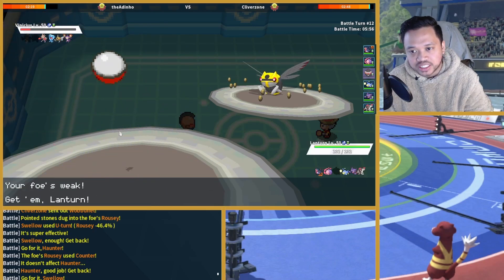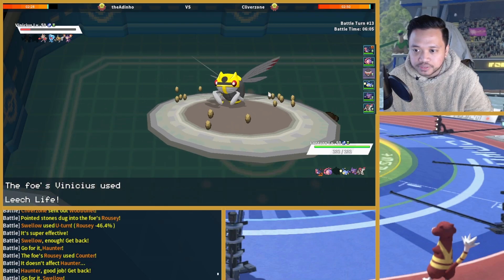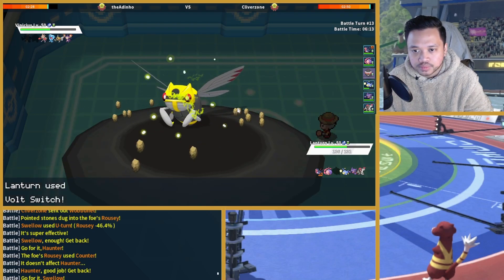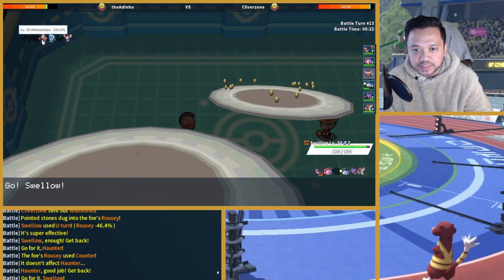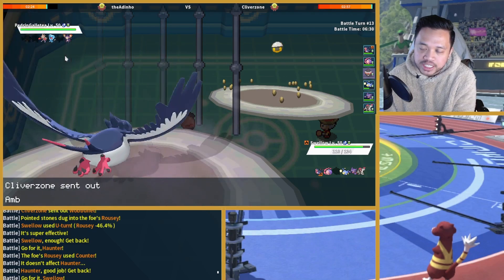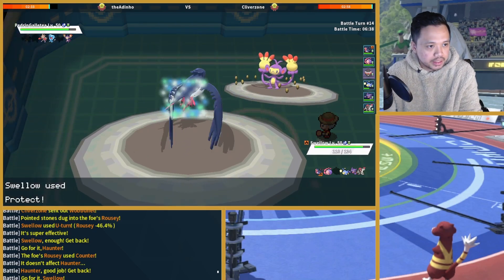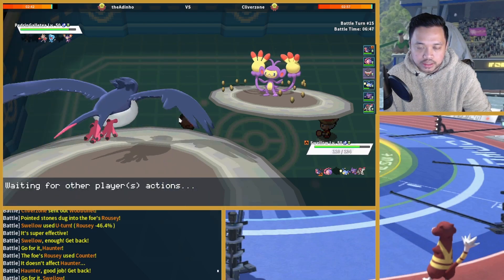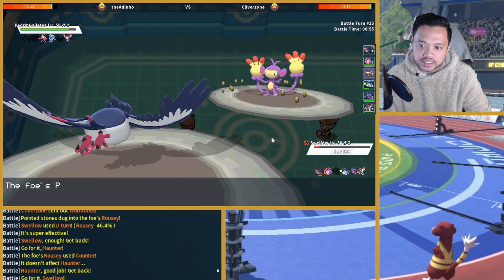I just go into Lanturn and we're clicking Volt Switch. He doesn't get the Speed boost there and clicks Leech Life. I'll get Swellow in again. We don't have Brave Bird unfortunately. I can Protect here on a potential move — Breakneck Blitz, Choice Scarved — there's no way. He does reveal Quick Attack, Life Orb.